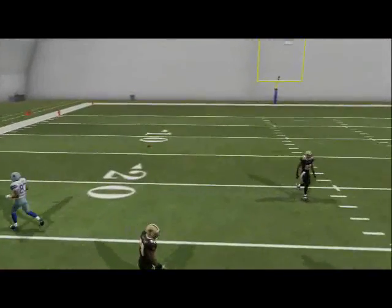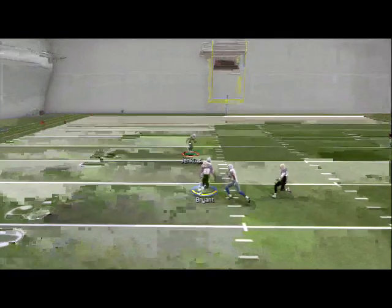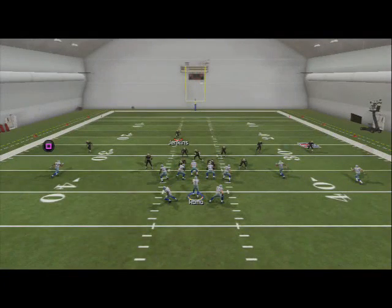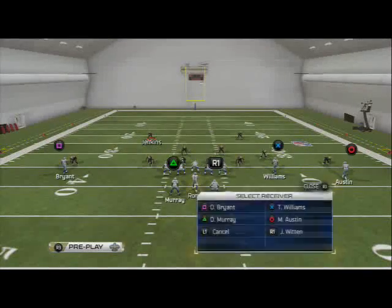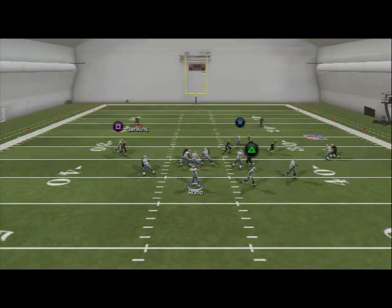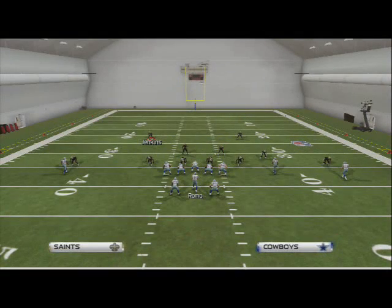Just snap and you're going to lob it up — you see it's going to beat man coverage. As it did last year, it's going to beat every zone in the game. That's why we're really big fans of drag routes this year — basically beats every coverage and it's like a three-second route, so it beats blitzes as well. We have a video on the YouTube channel talking about how to throw drag routes to beat man coverage.